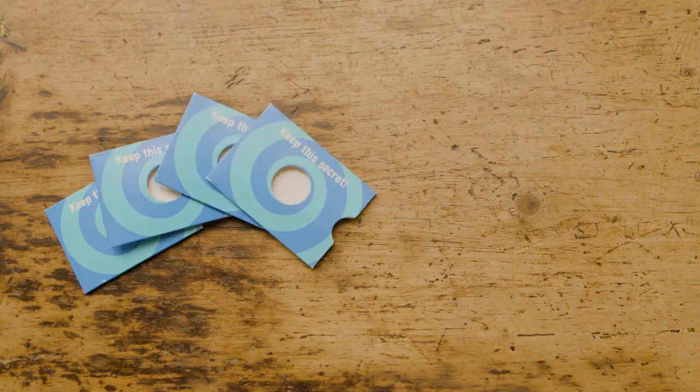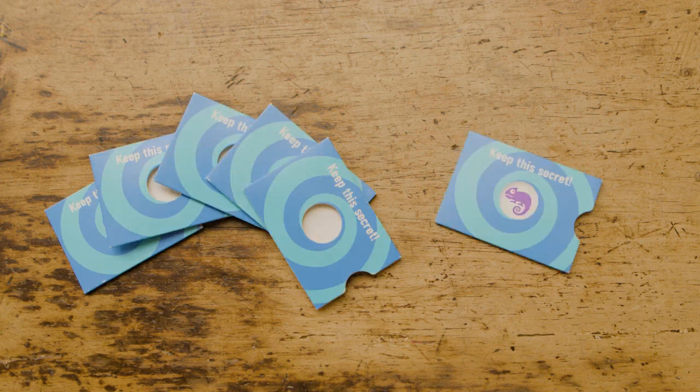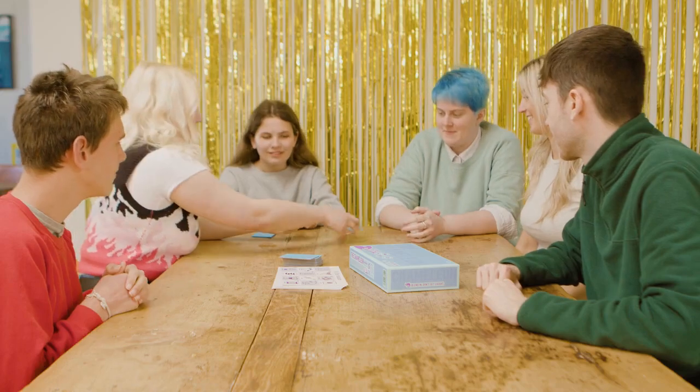Make a deck using the sleeves and the chameleon sleeve. In this game there are six players, so you need five normal sleeves — they look like this — and one chameleon sleeve, which looks like this. Then shuffle them and deal one to each player, face down.